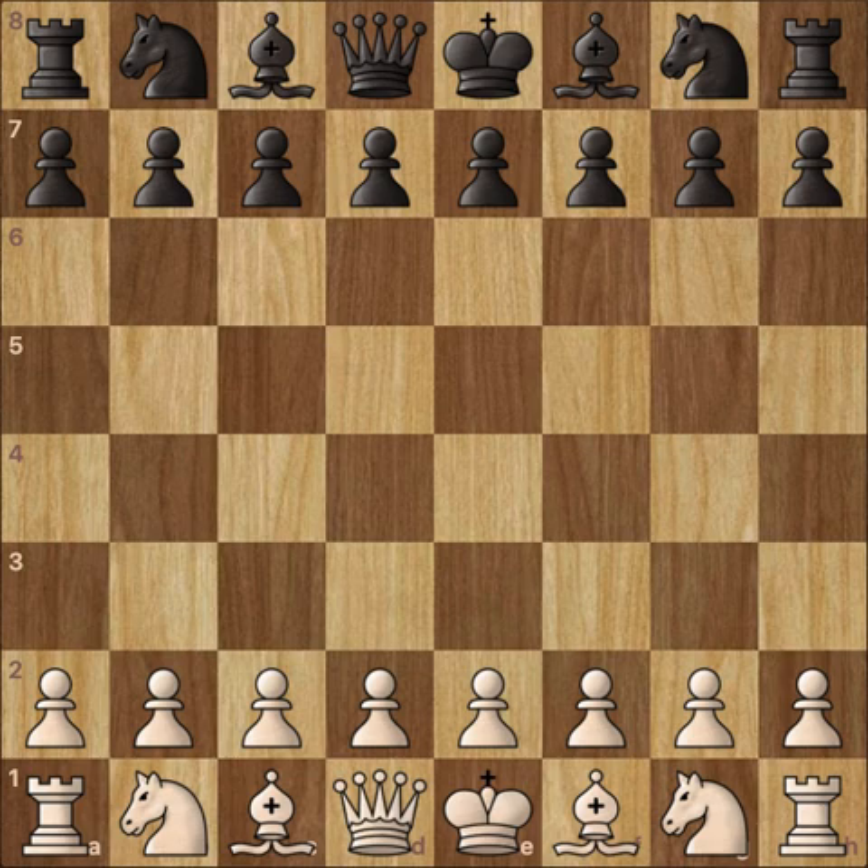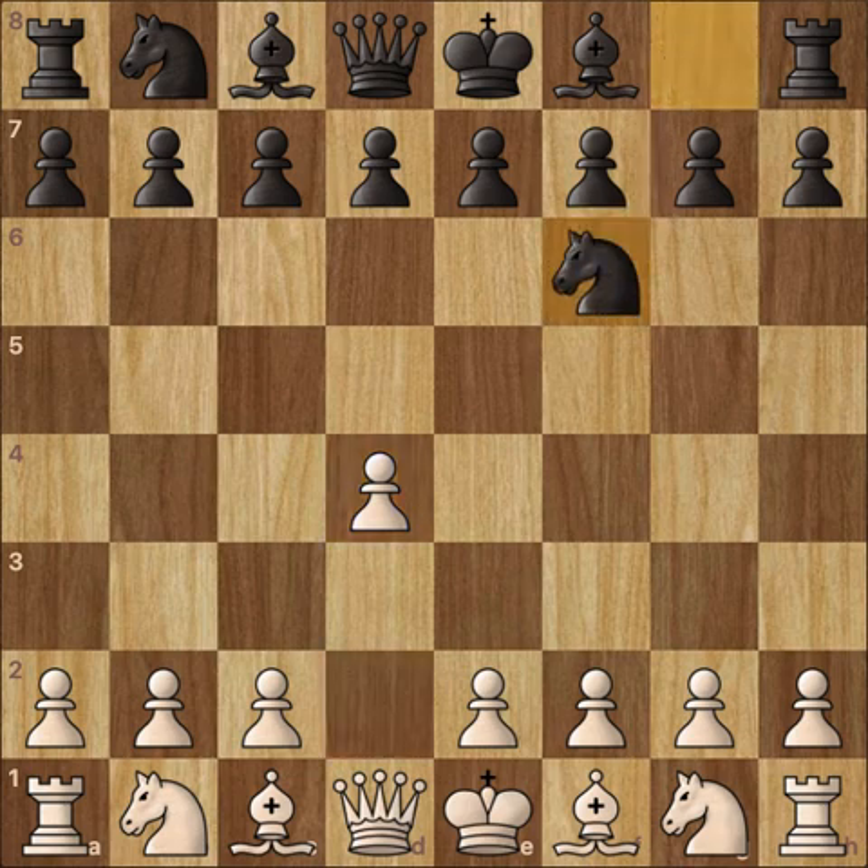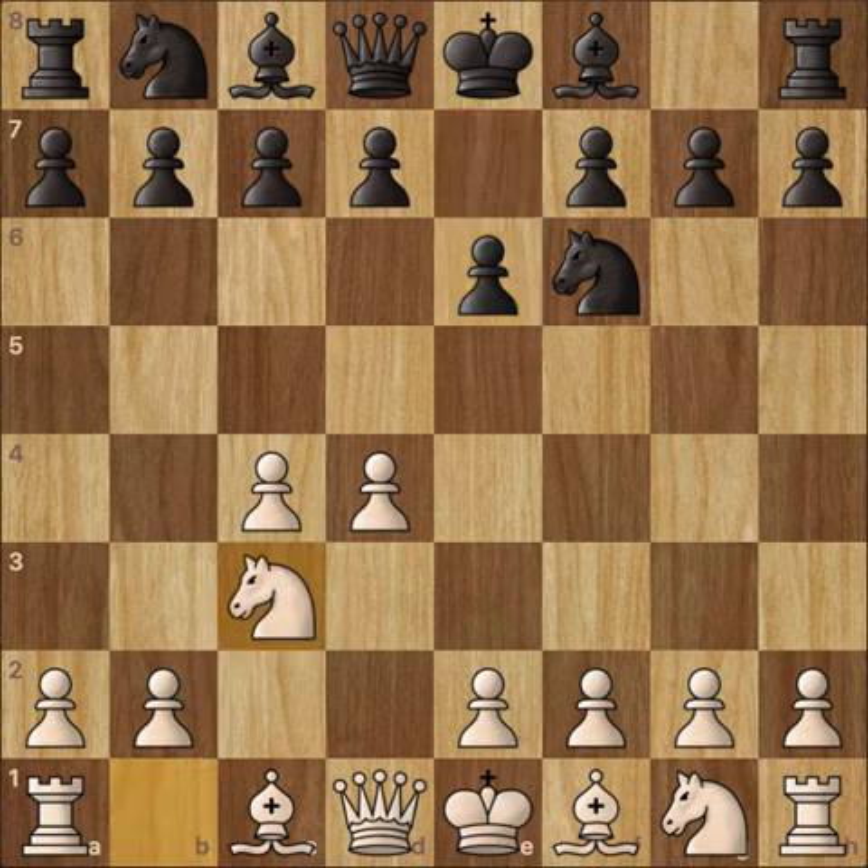So let's see who wins. Gary Kasparov with the white pieces starts off with d4. We have knight to f6, c4, e6, and knight to c3. Bishop to b4, which is the Nimzo-Indian defense.